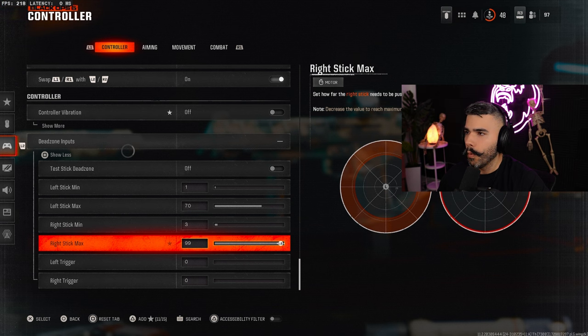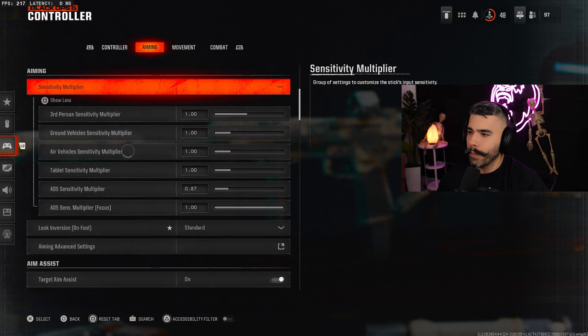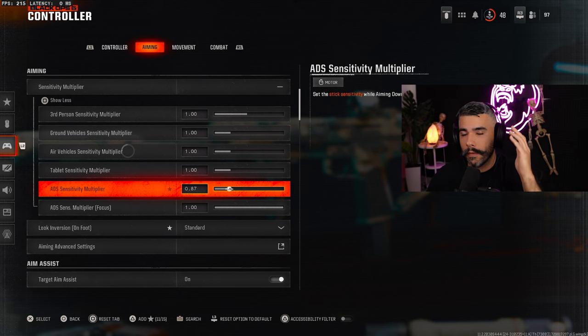Since I play on 7-7, my sensitivity multiplier usually hovers between 0.85 to 0.87. Depending on whether I want it slightly slower or slightly faster, this is going to slow down my ADS sense. If you are playing on a higher sense aside from 6, I highly recommend you drop your ADS sense just a little bit — when you're aimed down sight, your stick is barely going to move, your aim is barely going to move, and you're going to hit your shots easier.